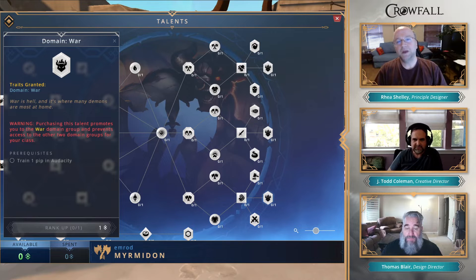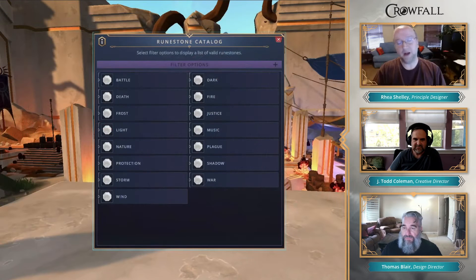What this does is let the player make a choice: do I want to pick this war domain? That will open up more options for me to pick from. Domains have a big number of disciplines. If I don't like the war domain, I can choose a different domain. Each promotion class gets a choice of three, and you can only pick one.